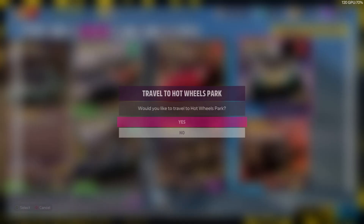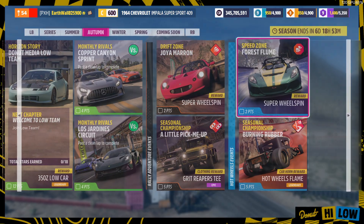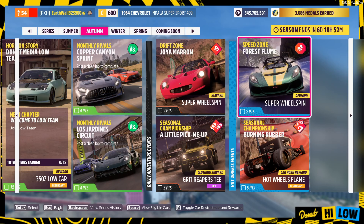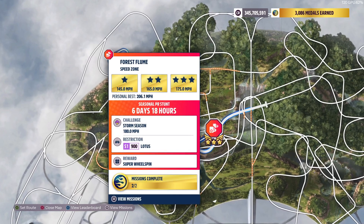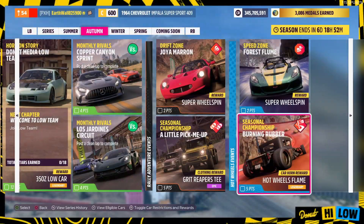Then we got the Hot Wheels Events. I'll fast travel to the Hot Wheels Park. We got a Speed Zone right here called Forest Flume — you can use the S1 Class Lotus and you got to get 180 miles an hour. Then we got the Cedalus Championship, Burning Rubber. It's a three-part race and you got to win all three, or win two and get second in the last one. The reward is the Hot Wheels Flame, and you can use any A-Class Hot Wheels car.